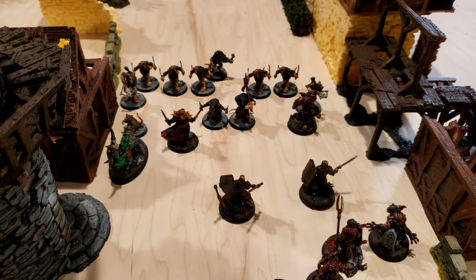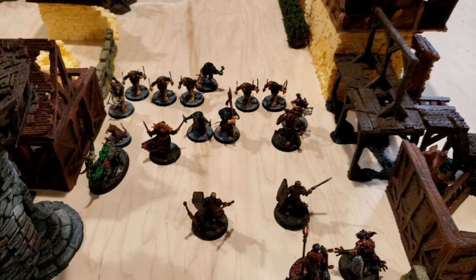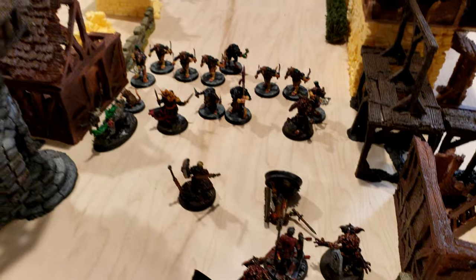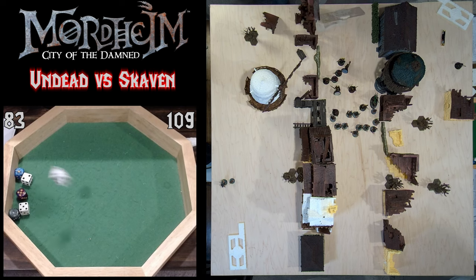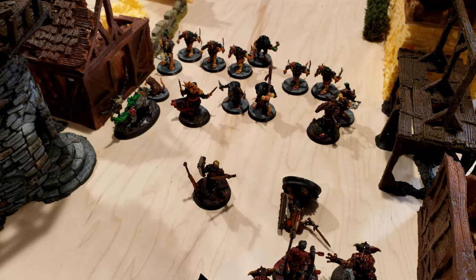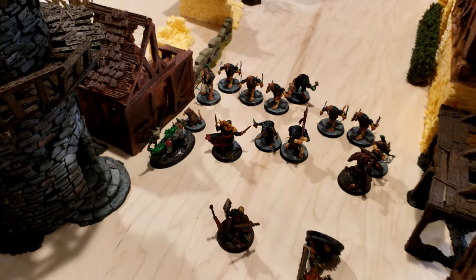Back to the Skaven's turn, they attempt to rally against the Undead, but the overwhelming fear causes them to hesitate and stand their ground, not able to engage. There's another hail of stones from the various Skaven slings, but only a single Zombie is knocked to the ground. In an ineffective round of melee, the Night Runner fights the Ghoul, and the Giant Rat fights the Dire Wolf — neither are able to make any success on either side.